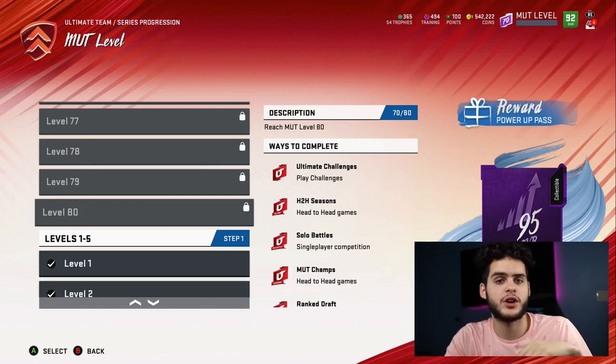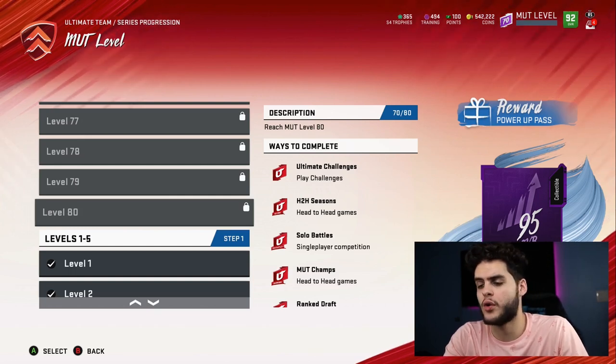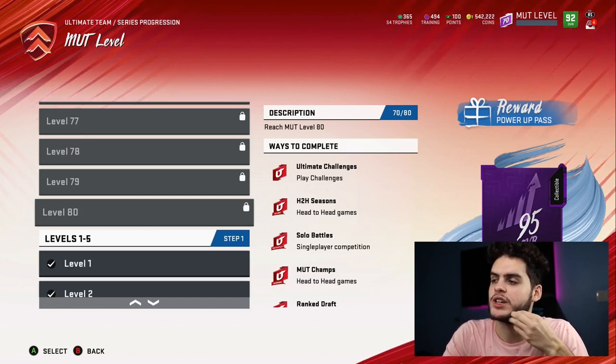I think the NFL 100 cards tonight — the tight ends and linemen — will probably introduce 95s. I'll probably save this power pass for the new 95 receivers next week, or wait until they drop some other cool stuff, like maybe an NFL 100 quarterback. I'd definitely probably stick it on Lamar, but it's always good to at least think about it.